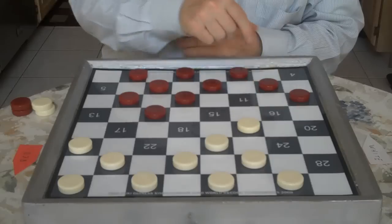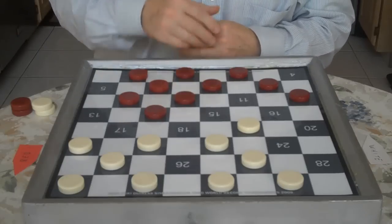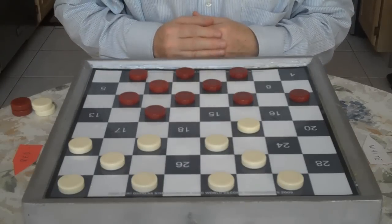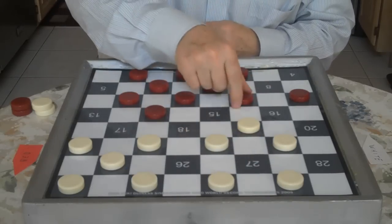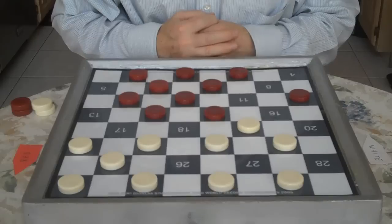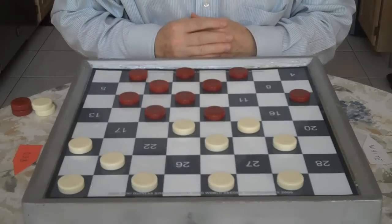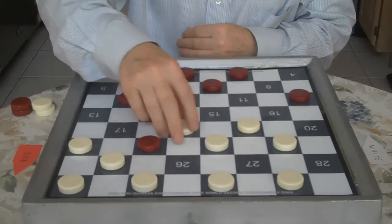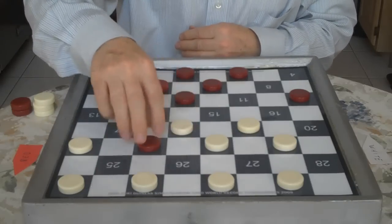Here Red goes 4 to 8, then 26 to 22, 8 to 11, 27 to 24, 11 to 15. And now you're going to exchange for the center — you go 22 to 18. Red jumps to 22, and you jump 25 to 18.